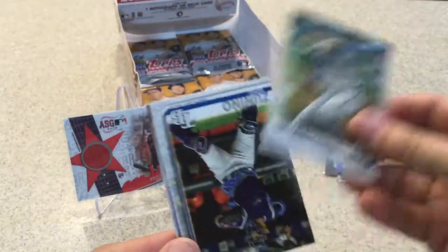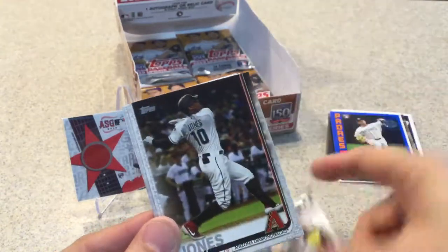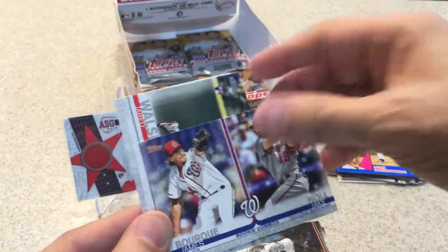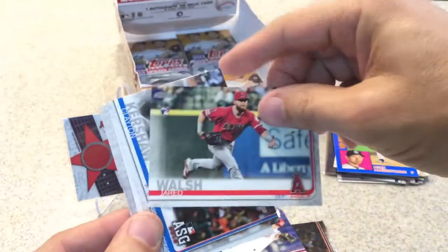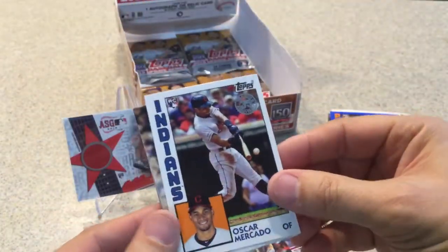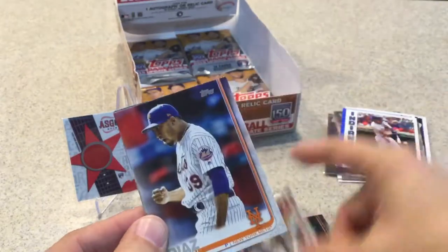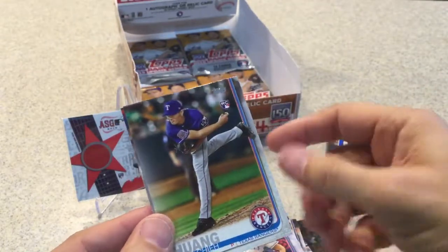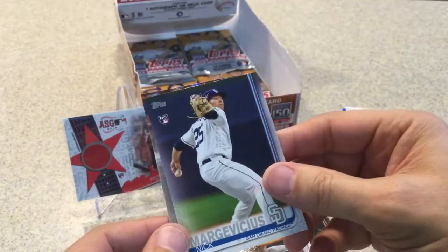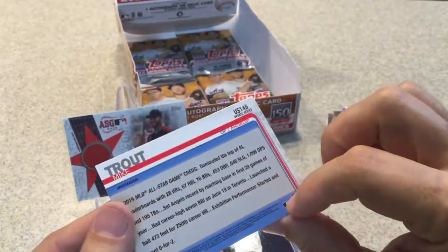Next pack. Quantrill rookie card, Zanino rookie, Tucker rookie card, Adam Jones. Rookie combos for the Nationals. Jared Walsh rookie card. Kershaw All-Star game. Alec Bohm rookie card. '84 Topps card. Bautista All-Star game. Diaz, Miller, Helang rookie card, and a rookie card of that guy whose last name I can't pronounce. And a Mike Trout All-Star game.